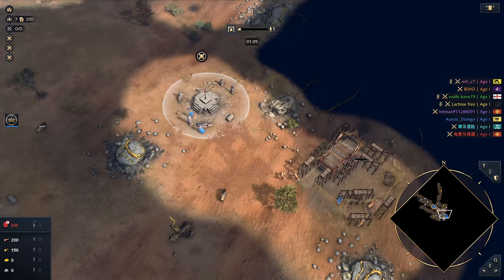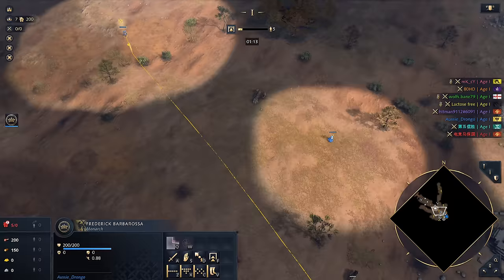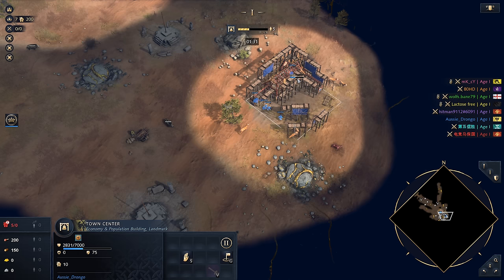Now remember, when it comes to free-for-all, the typical rule is go towards the edge of the map because that's where people are going to be hiding — you're going to be away from people. If you were in the middle, you're going to be close to people. So my idea is a little bit different. I want the relics. That's where the Holy Roman Empire gets their power from. So I'm going to be looking to try and take as many relics as I can early on in this game.